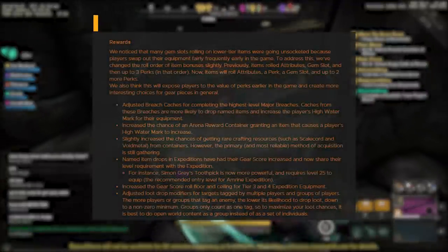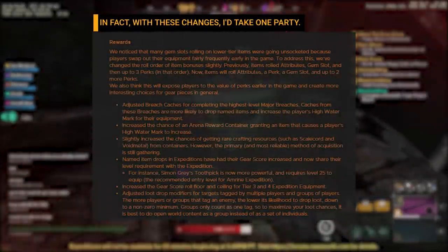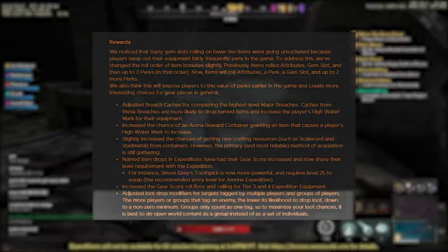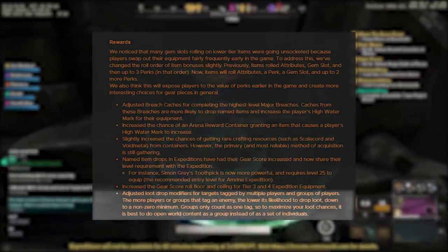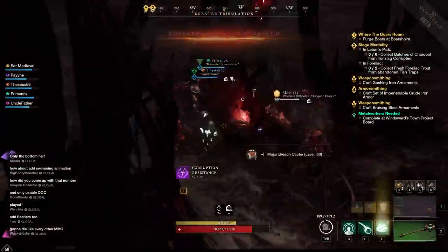Because of the drop changes made during the closed beta, you do not want to take more than about 10-12 people into Murt Guard at any given time. The reason is that they made it so the more people that aren't in a party, or the more parties there are than just one, the higher the chance that the unique enemy will drop less than usual or nothing at all. Luckily, this should not count for the chests, which Murt Guard is absolutely filled to the brim with.